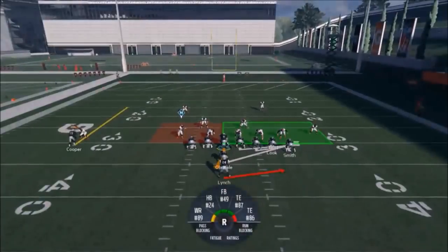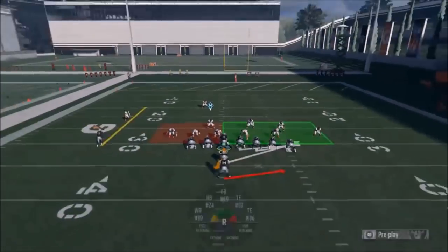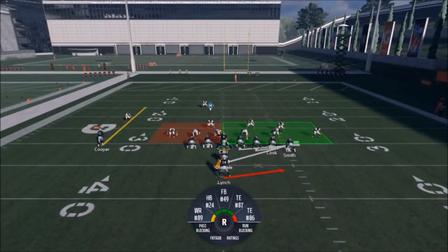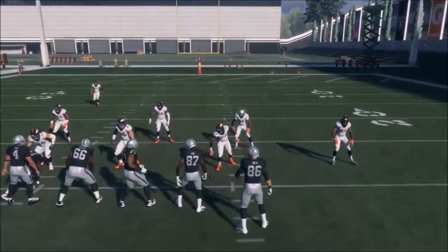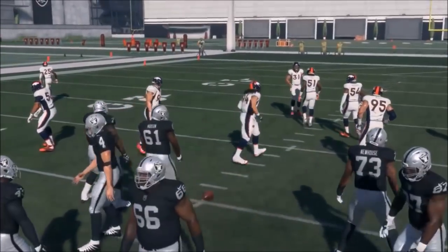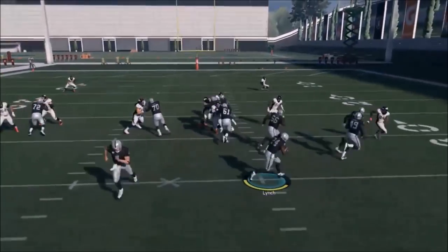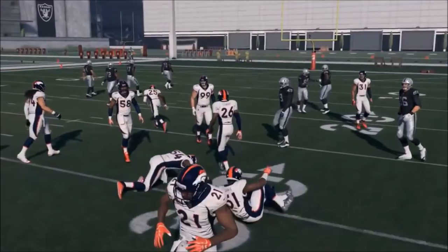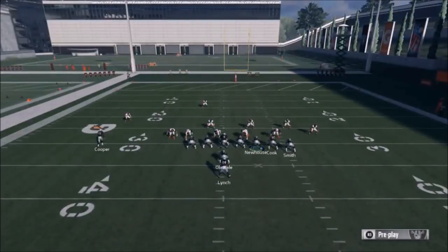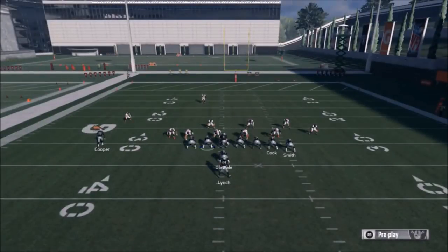First of all, I probably want to run this from the open side of the field — that's one thing I'd want to change. You can run it from the middle; you just don't want to run it from the short side. Make sure you run it from the middle to the left. It's a pretty good play just like this. You've got two pulling linemen here — this guy and this guy pulling. I think this lineman is much faster than Gabe Jackson, so he might not get out and block. I might switch that up.